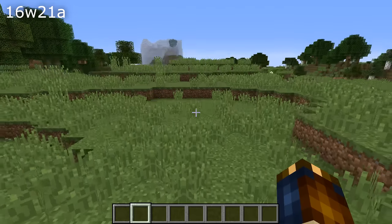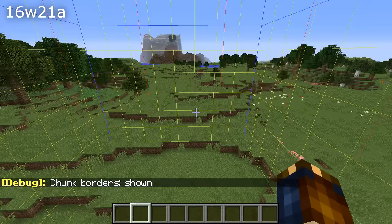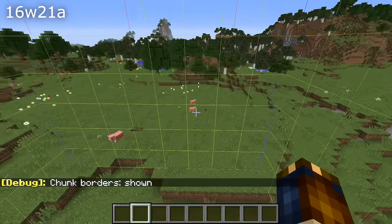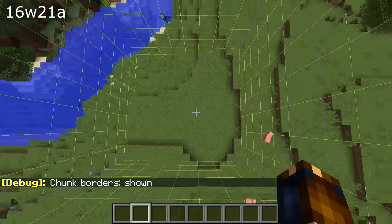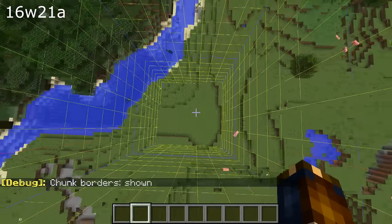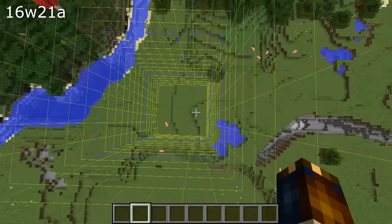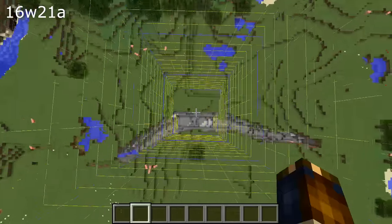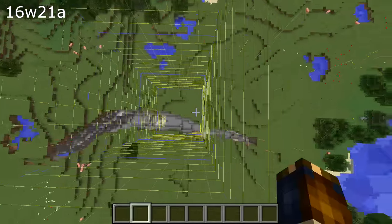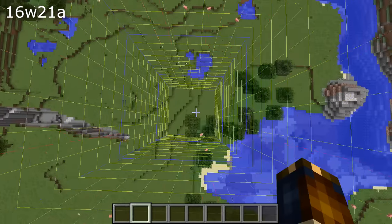Here's a change to the debug screen, the F3 screen. This was actually added in the previous snapshot 16w20a but it wasn't discovered until after I'd made my update video, so here it is. Pressing F3 and G will bring up a debug mode where you can see lines outlining the chunk boundaries. Very useful if you're building something technical that depends on the chunk boundaries.